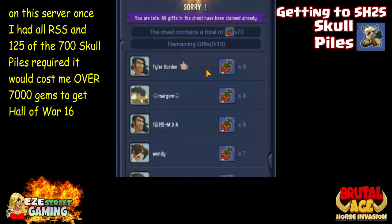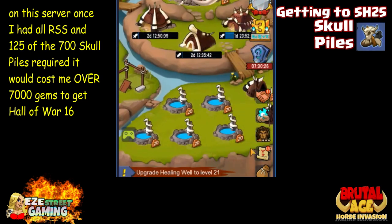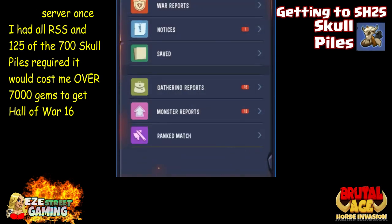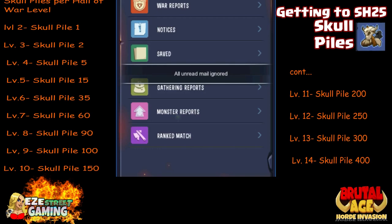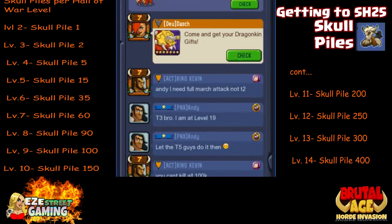From 16 I need eight more levels to get to 24. I need Hall of War 24 to upgrade my stronghold to 25 — I think it's the same for everyone. So here's a list if you want to pause it: here are the skull piles per Hall of War level.